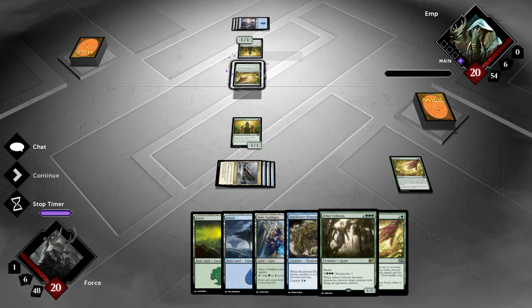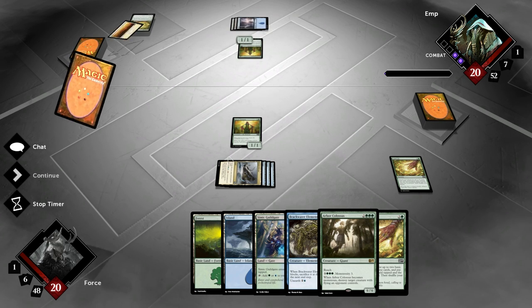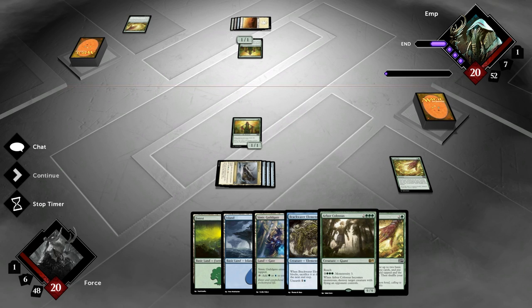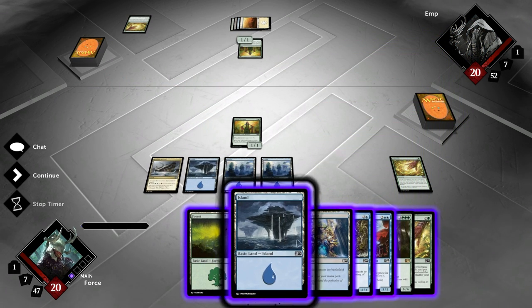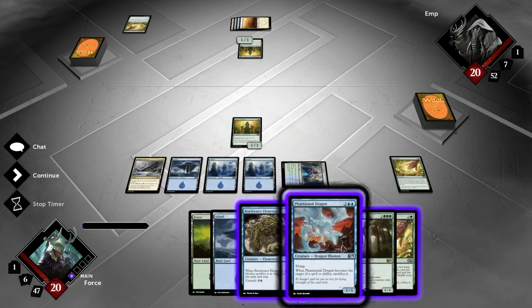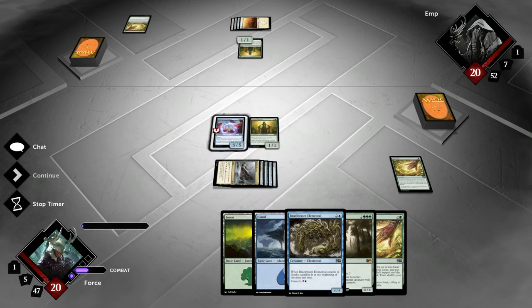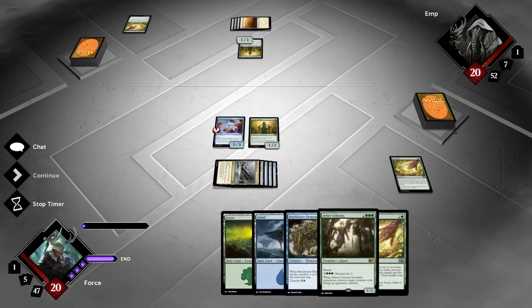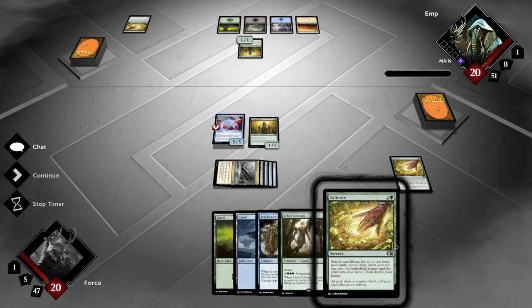Cultivate! Look at this — it's like a mirror match almost. I played Elvish Visionary, you played Elvish Visionary. I played Cultivate and you played Cultivate. Except he's running four land types at least. Phantasmal Dragon? Yeah, absolutely Phantasmal Dragon. He's got... the earlier you can play Flying, the better, especially something as beastly as the Phantasmal Dragon — it's a big old 5-5. And we can still play Arbor Colossus next turn while holding on to our Cultivate. We can just throw down that Arbor Colossus and say, what now?